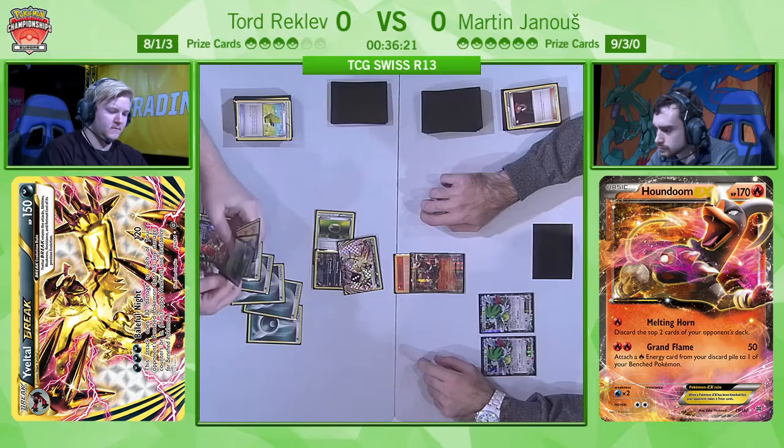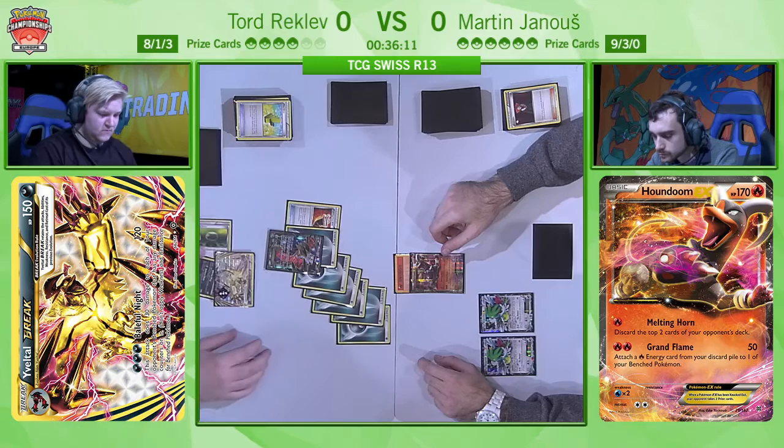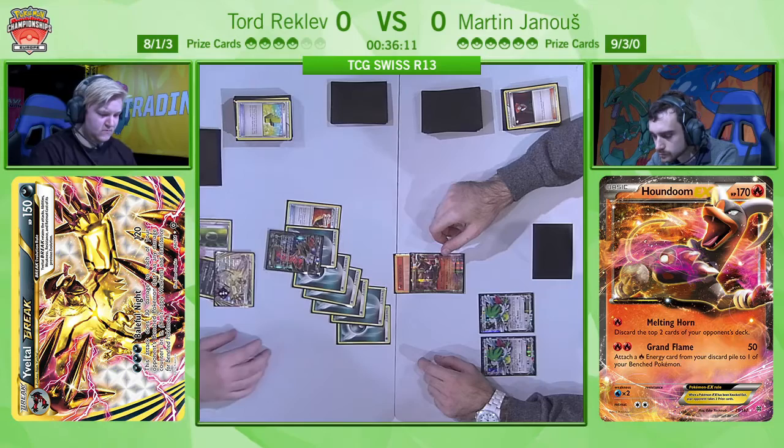If he hits it and gets energy, he can put on so much pressure to win in two turns — and he's exactly going with this strategy. Gets rewarded, goes with the Evil Ball, and Houndoom goes down. There's been a lot of games on stream where an Yveltal has been simply unanswered, and this again is going to be one of those times.